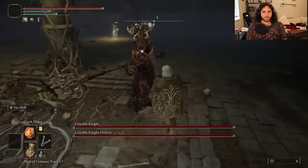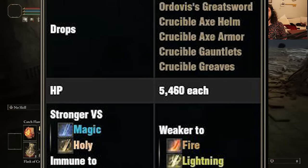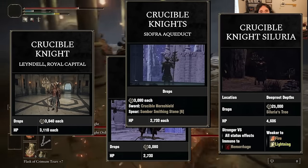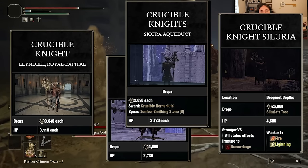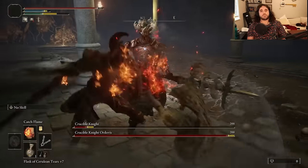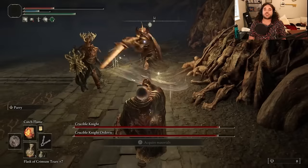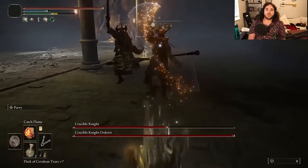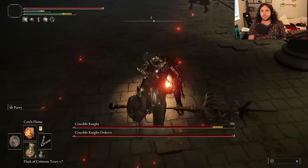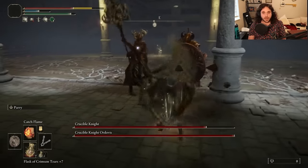There are two Crucible Knights here. Does that make this fight twice as hard? No — it makes it worse. Each of these individually has more health than any other Crucible Knight before Faramsazula — more health than the ones in the Royal Capital, Noxtella, and more than Siluria. They also both attack at the same time, which is harder than fighting them individually. Allegedly, a patch was made to make duo bosses less aggressive when you don't have a Spirit Ash. Not this time — they do not give a single shit that we don't have a Spirit Ash. They are attacking us both at the same time.